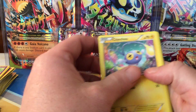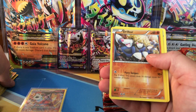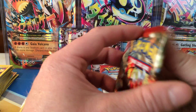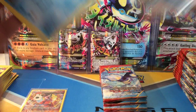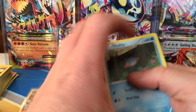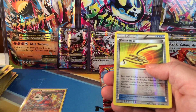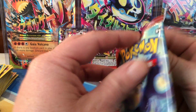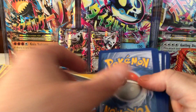To the next pack. Reverse hollow common Drilbur and the rare is a non-hollow Whiscash big art. So far two ultra rares and one shiny hollow rare on this left side, so there should still be a bunch left to be had. Mudkip, Phoebe's, chance for a duel Phoebe's. The reverse hollow is an Escape Rope and a non-hollow Tangrowth rare. That right side must be either packed with goodies or I'm going to have a really bad box.